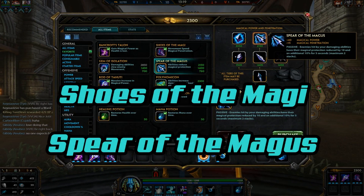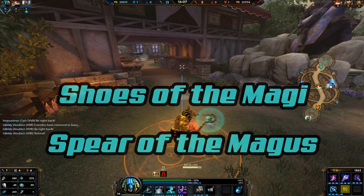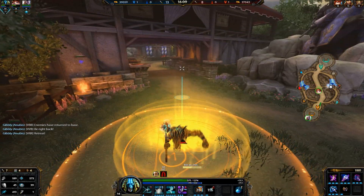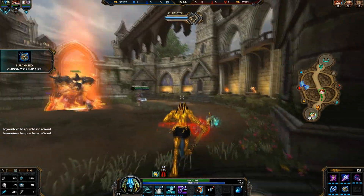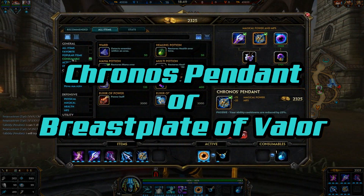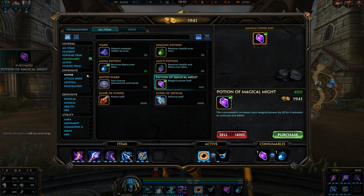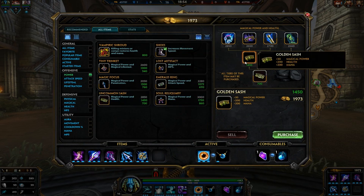After that you want to finish your shoes, getting Boots of the Magi, and start Spear of the Magis for all the penetration you need to chunk people down even more. The item you want to build after Spear of the Magis is Chronos Pendant. This can also be supplemented with Breastplate of Valor. Both give you 25% cooldown reduction, allowing you to stun more often and use your ultimate ability much more often.